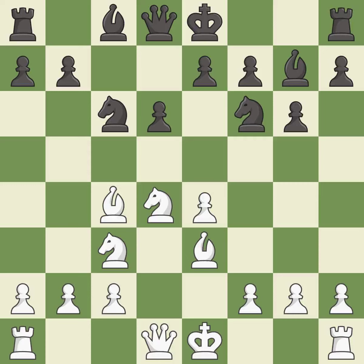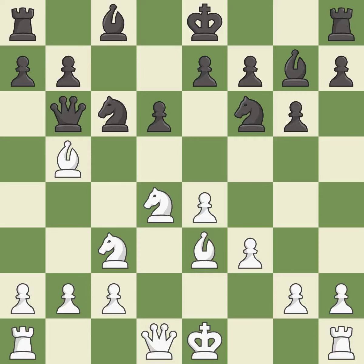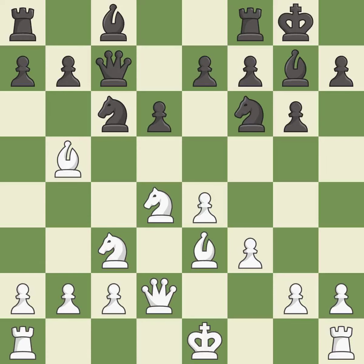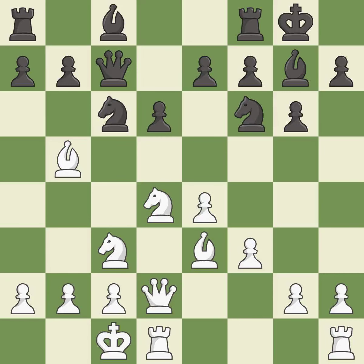The bishop is ready to be developed to an active square. This develops a queen off its starting square, getting it into the action. This blocks an attack on a vulnerable pawn — it is the last book move. This is the only good move. This threatens to kick a bishop. This stops the opponent from being able to reveal an attack on a queen — it is a great move. This activates a queen by developing it off of its starting square — it is best.